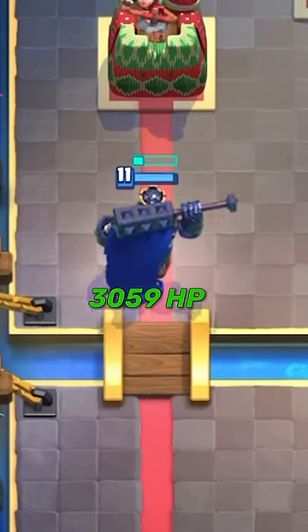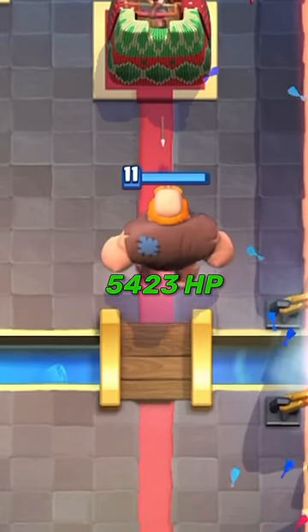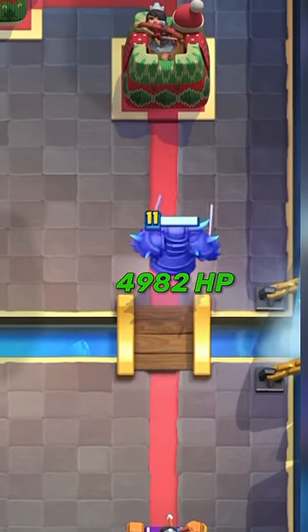Skeleton King has 3,059 HP. Goblin Giant has 4,170 HP. Royal Giant, surprisingly, has 4,881 HP. The other giant has 5,423 HP. The Skeleton Giant has 4,536 HP. PEKKA, lower than expected, has 4,982 HP.